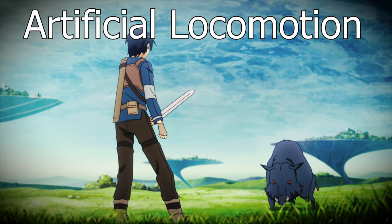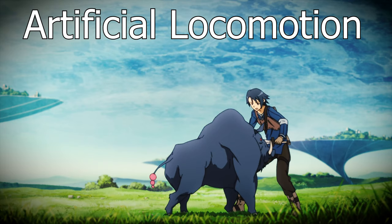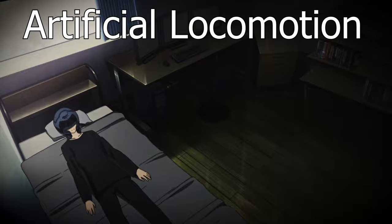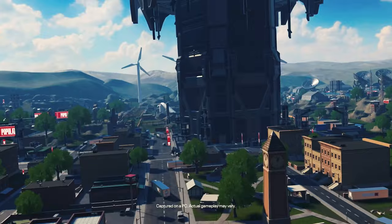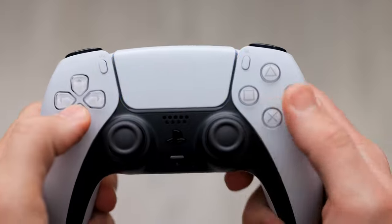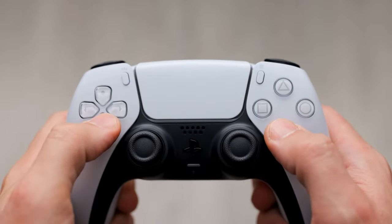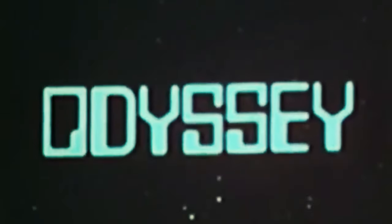For the uninitiated, artificial locomotion refers to methods of moving around the virtual world in a VR game that involves movement that you aren't actually doing in the real world — whether it be by tilting an analog stick, pushing along with momentum in low gravity, or gliding along the air. Just about everything we do to move around in a regular video game can be considered a form of artificial locomotion. It's been around since before even VR itself existed and can be found all over the place in VR games today.